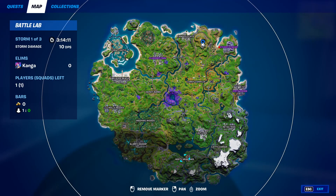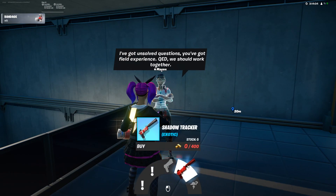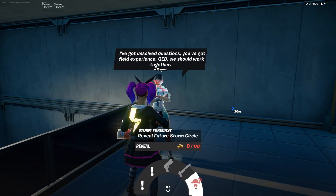NPC number 11 is Maven and she can be found at the satellite dish east of Weeping Woods. From her you can get two different quests, you can buy pistols, you can buy the Shadow Tracker exotic weapon, and you can also reveal future storm circles.